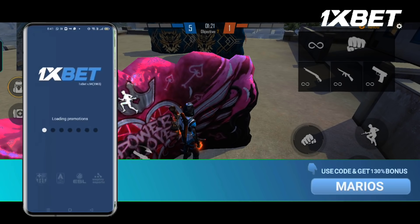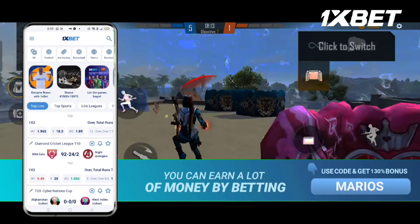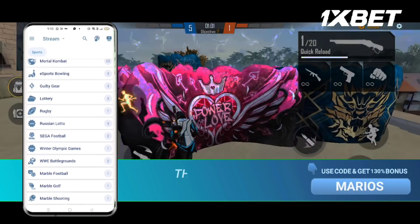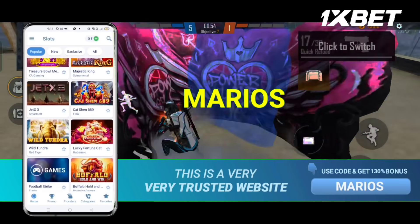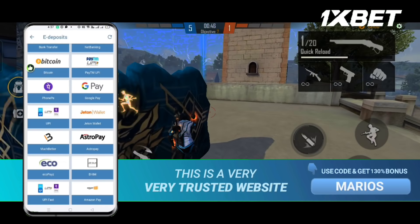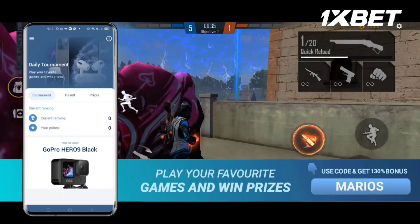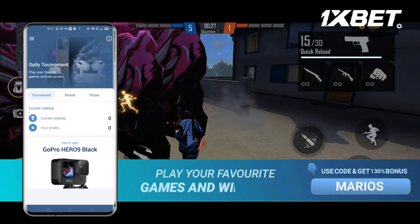You can also see the prediction power on 1xbet. Use it the same way to earn. You can use your own prediction power to pay for the bonus, and you can buy e-sports, Free Fire, or wall rent. You can win prizes like the Samsung Galaxy S20, iPhone 12, Apple Watch. Check the link in the description and pin comment.